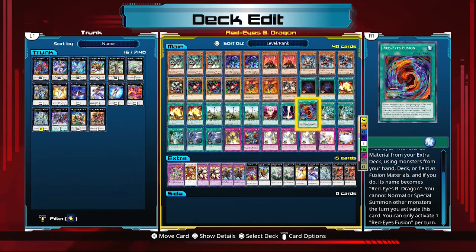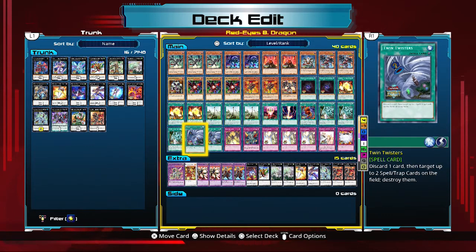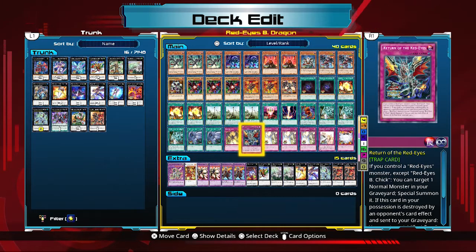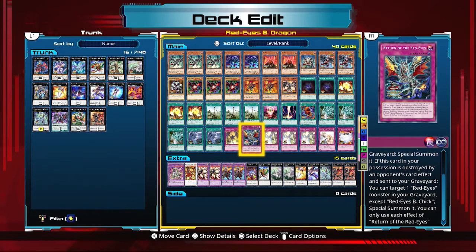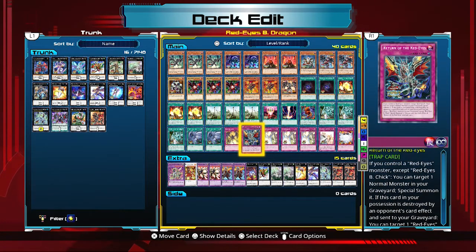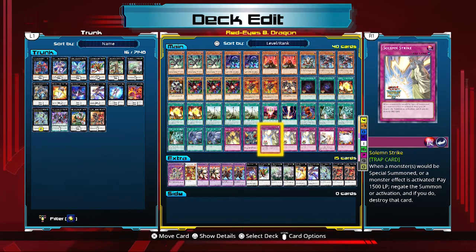Three copies of Return of the Dragon Lords because it's amazing — just a really great card. Two copies of Twin Twisters to clear backrow and ditch monsters from your hand to the graveyard. One copy of Red Eyes Spirit, which is a Monster Reborn for Red Eyes monsters. Return of the Red Eyes is a little complicated but good — if you control a Red Eyes monster, you can target one normal monster in your graveyard and special summon it, including Summon Skull. If this card is destroyed by an opponent's card effect, you can target a Red Eyes monster in your graveyard and special summon it. Last of all, the Solemn Brigade and one Vanity's Emptiness to protect your cards and help set up plays.